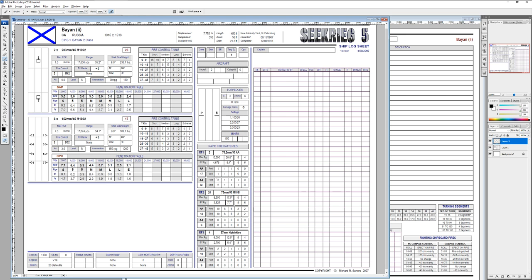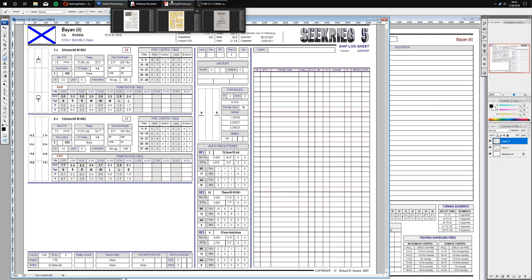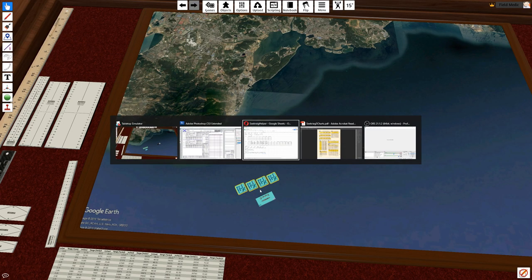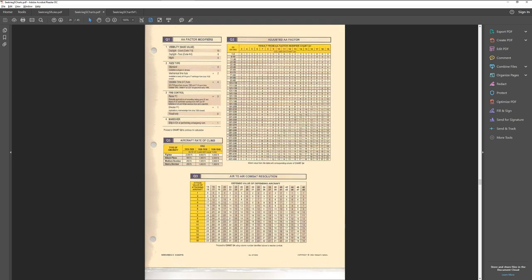The good news is — and this is something I do, the book doesn't specify — we have medium range on this. Our bombers today are going to be doing low-level glide bombing at a range of S, but our maximum range is M. So that actually means I get a free shot — I can double the AA factor up to four. Now we'll see how effective our anti-aircraft fire is.